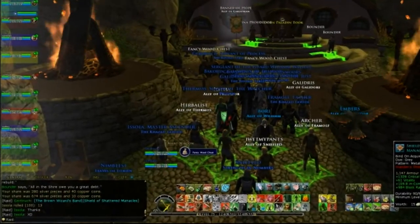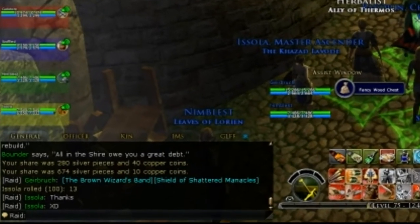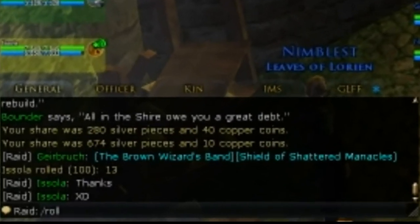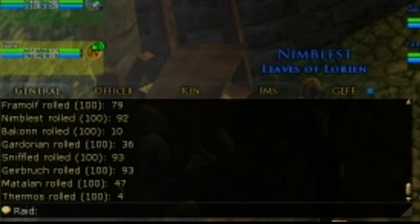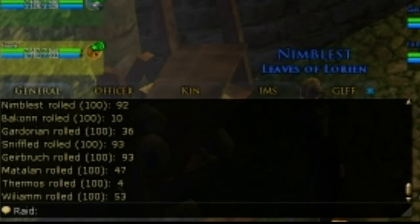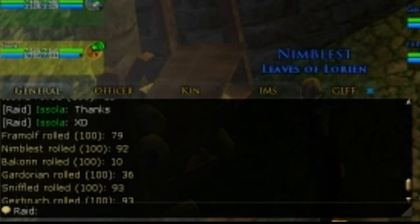Let's just take a look at that in action. Everyone types in slash roll, and then the raid leader has to go through the list on their screen and check who is going to win the gear. Sounds easy enough, but still, mistakes can happen, and it can be tricky if there are multiple draws and there are two or three bits of gear being given out at the same time, like runes and relics for example.